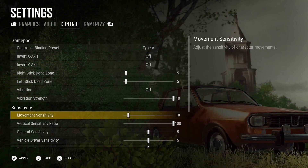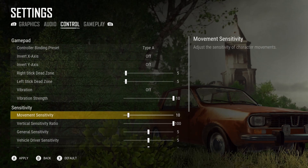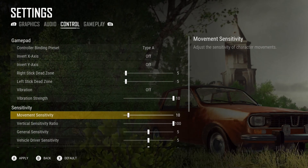Next is movement sensitivity — I put that at 10. What I've noticed is it seems to be how quickly you turn and respond when you're moving around without aiming at all. 10 seems to work just fine for me.